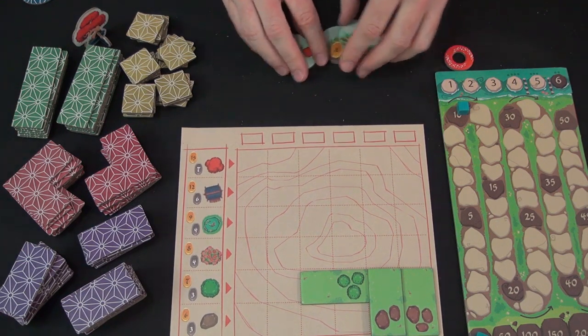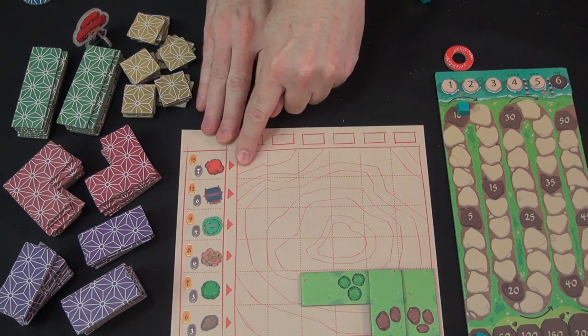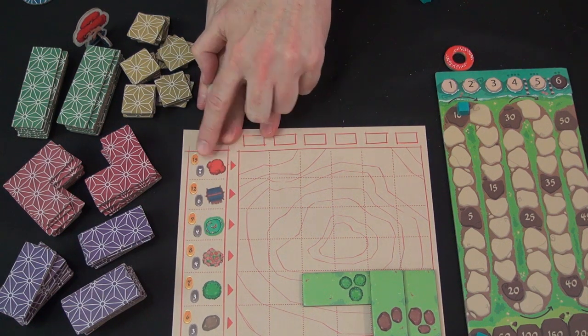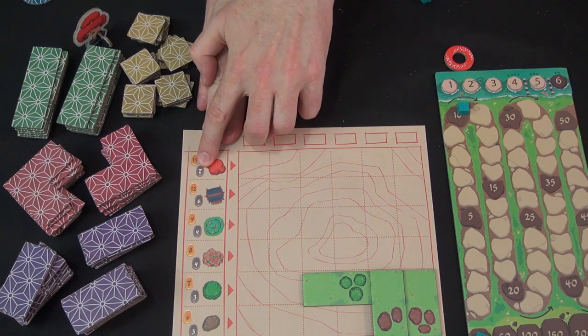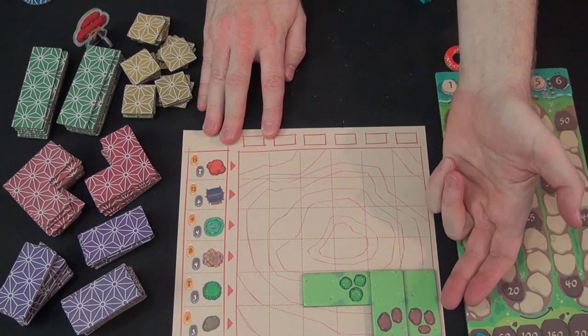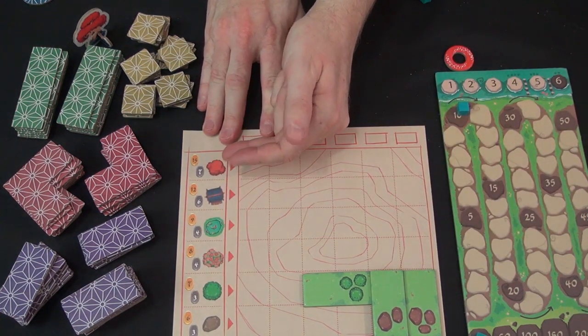At the end of the game, you score majorities based on the number of items in each row and how many you have relative to other players. If you have the most red trees, you get 15 points; second most gets seven. If there's a tie, it's a friendly tie — two people can both get 15 points and no one gets seven for second. So you're trying to build high, but also keep objects visible to score majority points at the end.